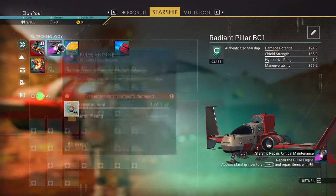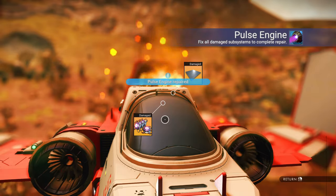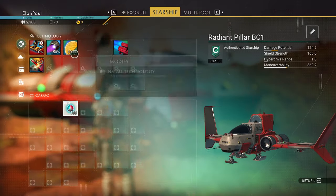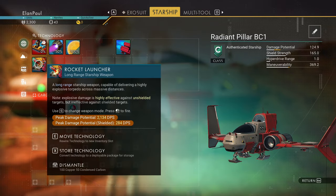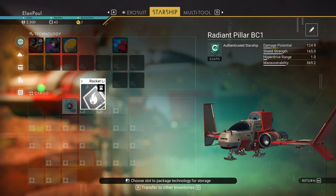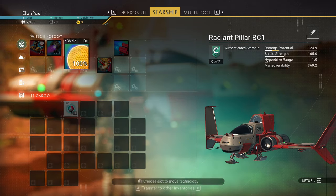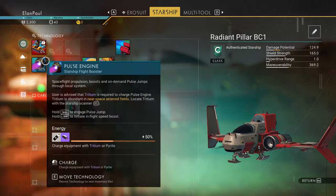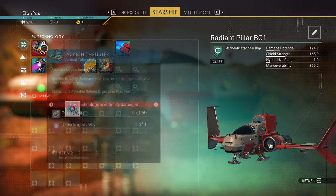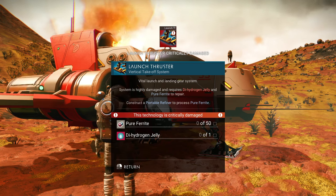Let's go ahead and hit the tab button. Now that we're close enough, we can access the ship's inventory and put the hermetic seal in. We now have that part repaired. If you want to move some of these around, you can use your E button to move the technology. I like to always have my pulse drive down below and these separated, so I can line up any upgrades I get. As we exit, it tells us that our launch thruster is critically damaged and we need pure ferrite and a dihydrogen jelly.